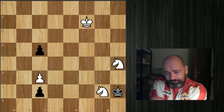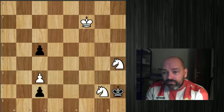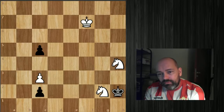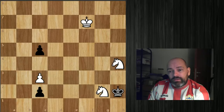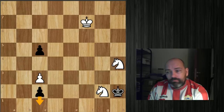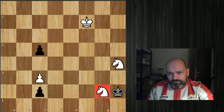I'll leave the FEN string in the description so you can copy it into your chess software, or just pause this video to see the position. So it's white to move. First, orientation: this pawn is about to queen in one move, and that's obviously a huge problem. Materially, we have two extra knights, but it looks like it's going to be hard to deal with this passed pawn.